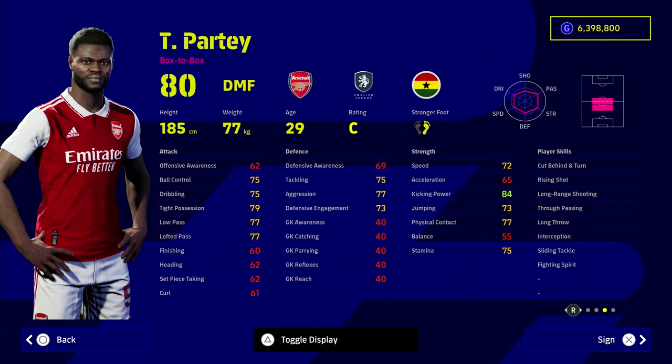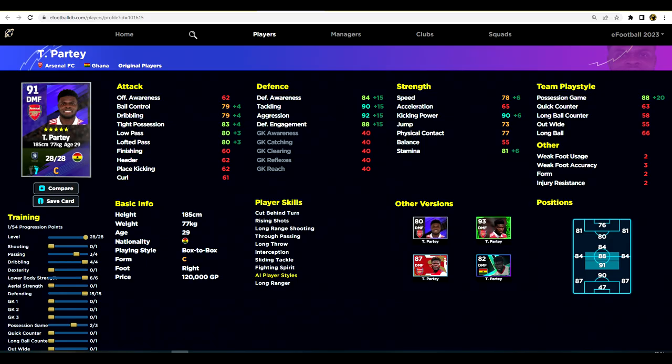Next up we have the cover star on the thumbnail — there's no party without Thomas Partey, and this guy has been bossing it in the Premier League this season. He's down as a box-to-box, but if you look at his player skills, one of the big reasons he's box-to-box is he doesn't have blocker. A lot of the blockers are usually the destroyers or anchormen — such as Declan Rice as a destroyer, or Rodri as an anchorman. So we're going to be highlighting his up-and-down-the-pitch action.